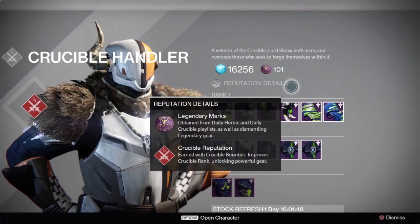Moving on, we get a glimpse of Lord Shaxx's Crucible Inventory. Starting off at the top, we can see Legendary Marks, which is the new currency we're going to be using to purchase gear from the vendors at the tower. We're still unsure how this is going to convert going into the Taken King, but Legendary Marks are obtained from Daily Heroic and Daily Crucible playlists, as well as dismantling Legendary gear. So you might want to hold off on dismantling some of your Legendary gear since it might net you some Legendary Marks once the Taken King comes out. We can also see toward the middle of his stock that he is selling Ghost Shells, since Ghost Shells will contribute to our light score as well.